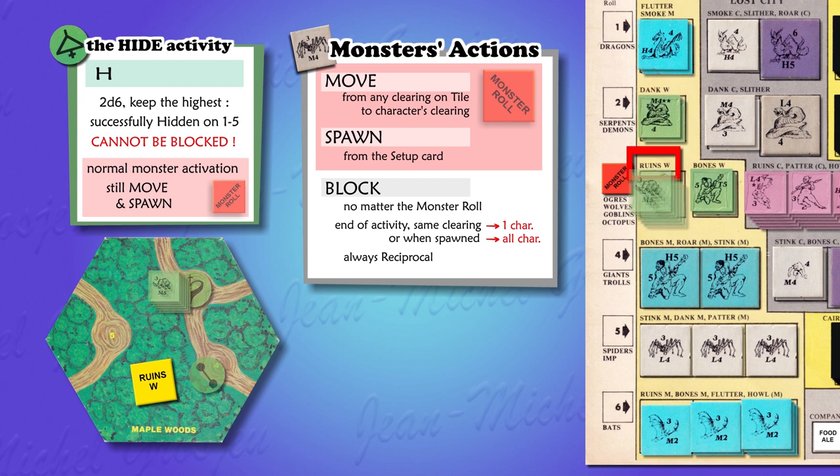Because the wolves didn't block the hidden Dwarf, they are not blocked in return and are free to move to the Berserker. But if the Dwarf wanted to hunt wolves — having chosen fame as his victory condition — when the wolves spawn on his clearing, he can declare he blocks them. When you block someone or something, you become unhidden. So the Dwarf loses his camouflage, but now the wolves are blocked by him and cannot move to the Berserker when he arrives.